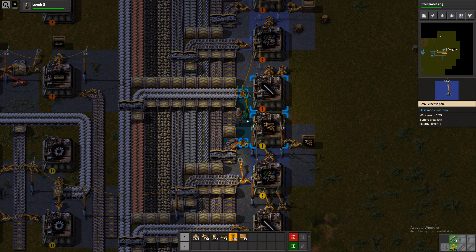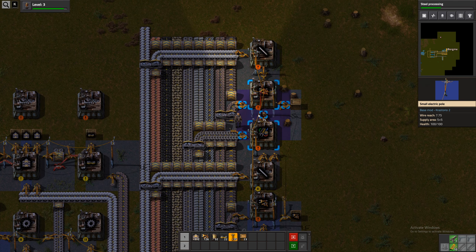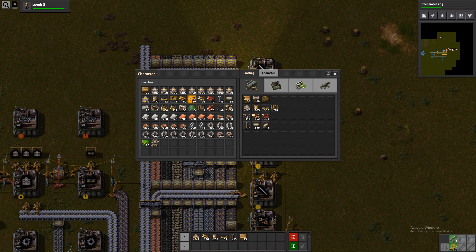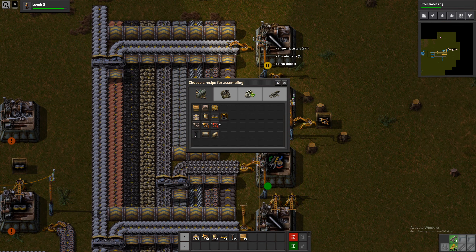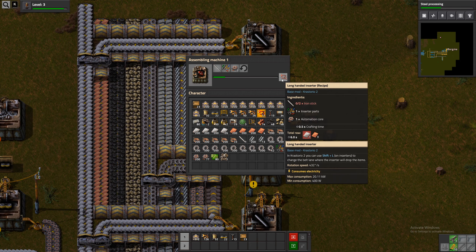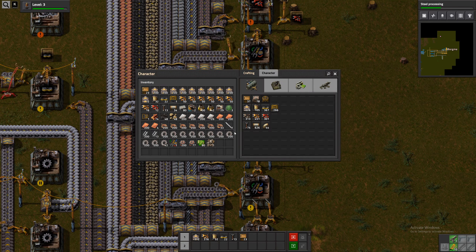And we just need to extend — I haven't placed the power poles up here. So it was not regular inserters we wanted, it was long-handed inserters. Hopefully we didn't miss some input. And we don't want more than one stack of those, I don't think.